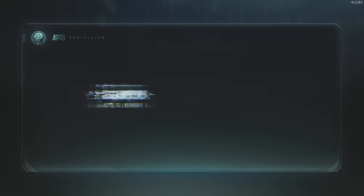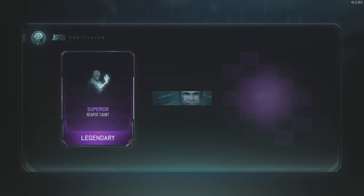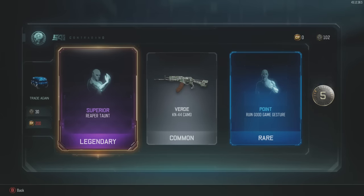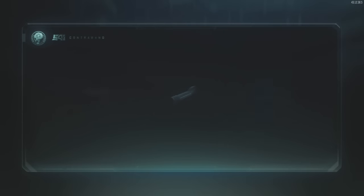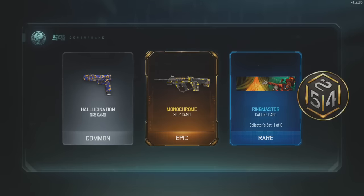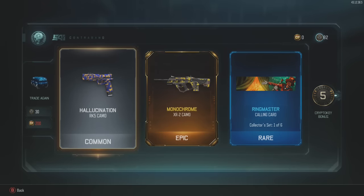Next crate — oh, Reaper taunt, legendary! That's pretty good. I've noticed that in these supply drops you get a lot more taunts than camos. Even the legendary ones are more common, but that one was pretty cool because I don't have it. Oh, and monochrome for the XR2.